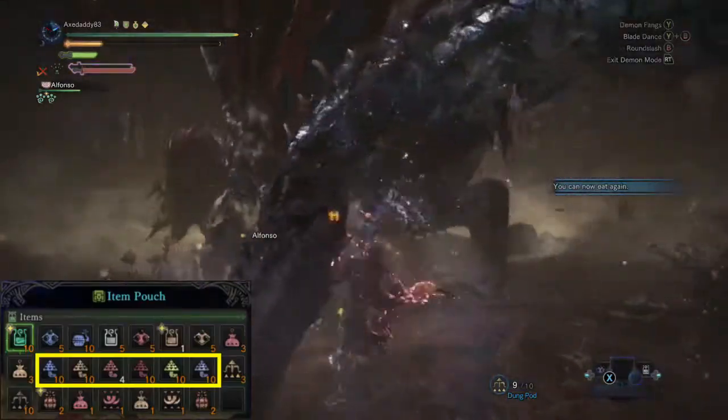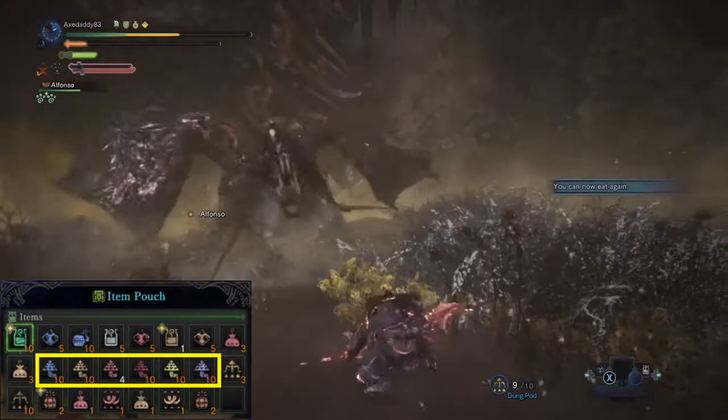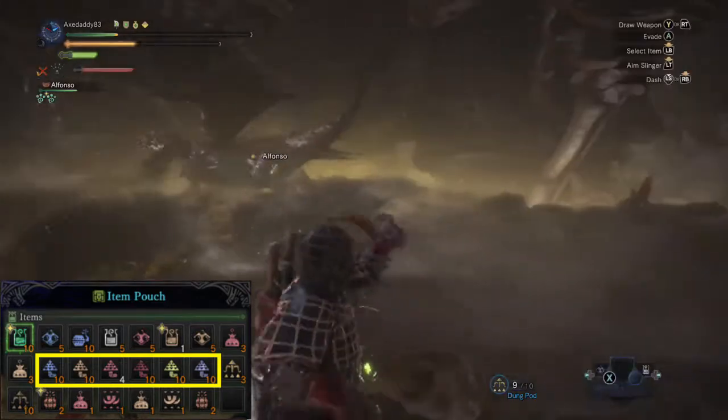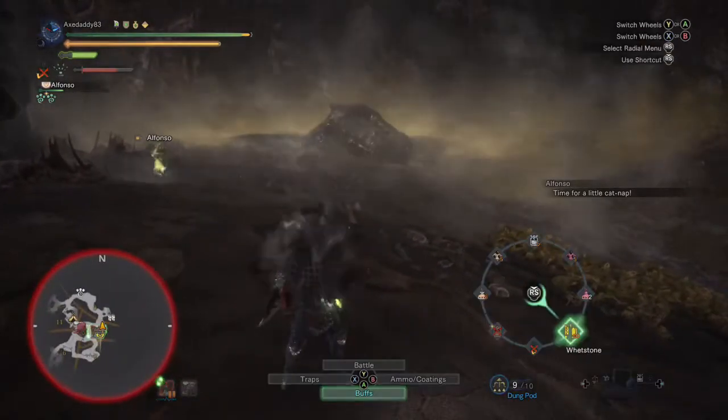Bring your regular items, but make sure you bring Blue Mushrooms, Mandragoras, Nitro Shrooms, Toadstools, Devil's Blight, and Parashrooms. I have an item loadout saved for my Mushroom Mancer builds and I would suggest you do the same if you're going to try this — it's a real time saver.